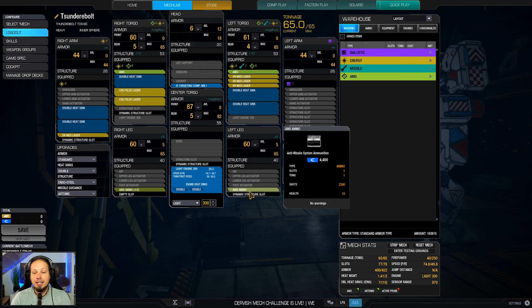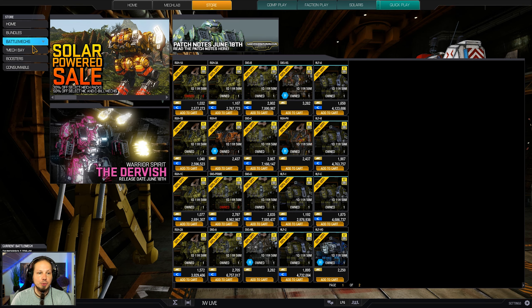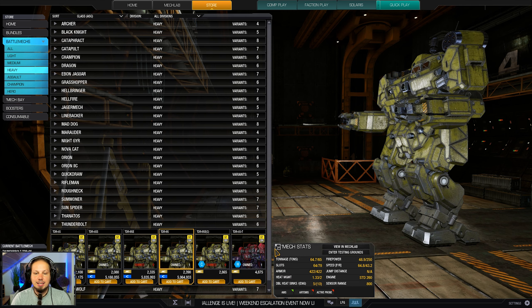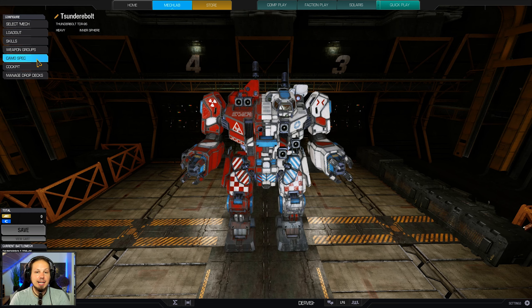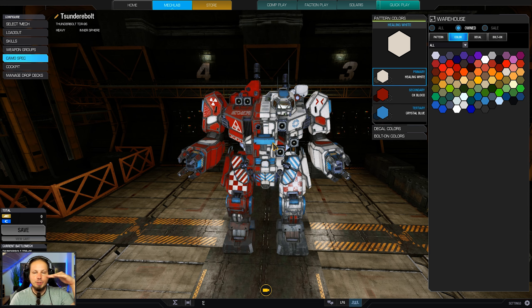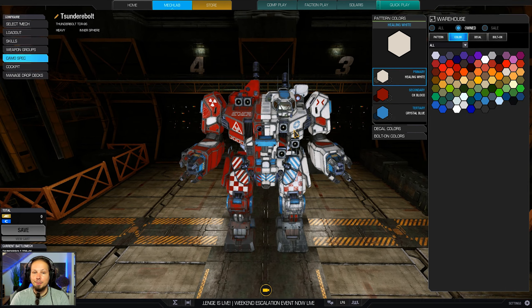You will destroy them. The heat management is quite okay — we have 17 heat sinks. Looking at the quirks in the store for the Thunderbolt 9S, we see energy heat minus five percent, energy cooldown minus ten percent, and laser duration bonuses. We ignore the missile cooldown and PPC stuff, but the heat, cooldown, and duration quirks are very handy. Keep in mind: for poking, you have the large pulse lasers on the high mounts. If uncomfortable, fall back and ridge-peek with just the two large pulses, then follow up with all the damage when the situation improves.